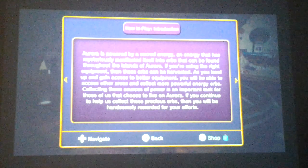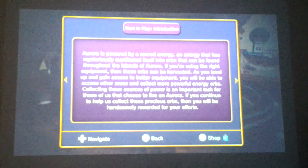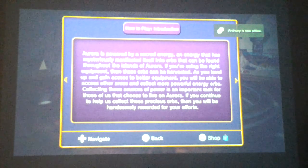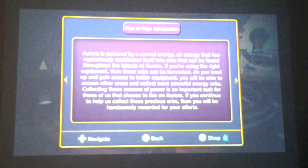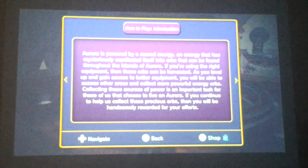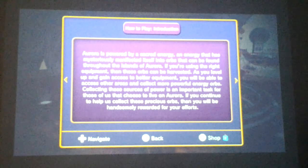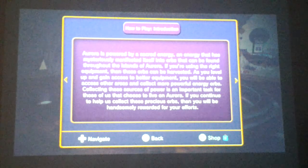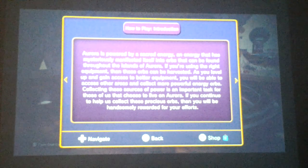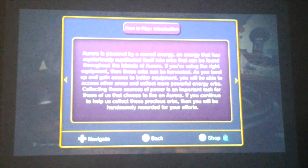Aurora is powered by scarce energy — energy that mysteriously manifested itself into orbs that can be found throughout the island of Aurora. If you are using the right equipment, these orbs can be harvested. As you level up and gain access to better equipment, you will be able to access other areas and collect more powerful energy orbs. Collecting these sources of power is an important task for those of us who choose to live on Aurora. If you continue to help us collect these precious orbs, you will be handsomely rewarded for your efforts.